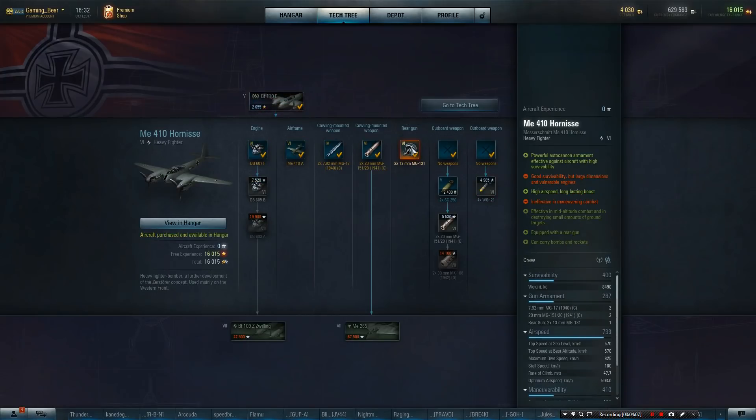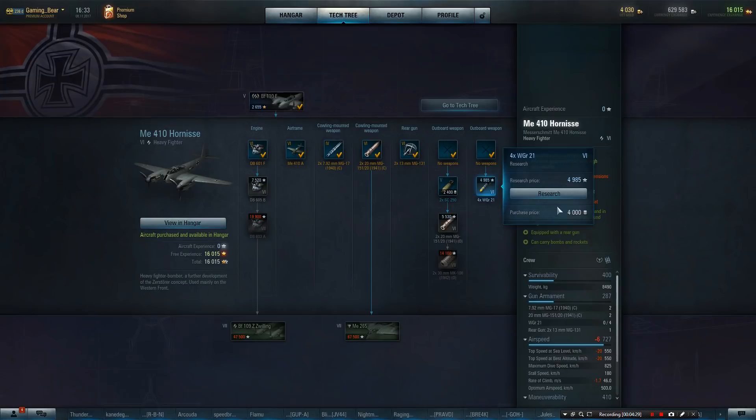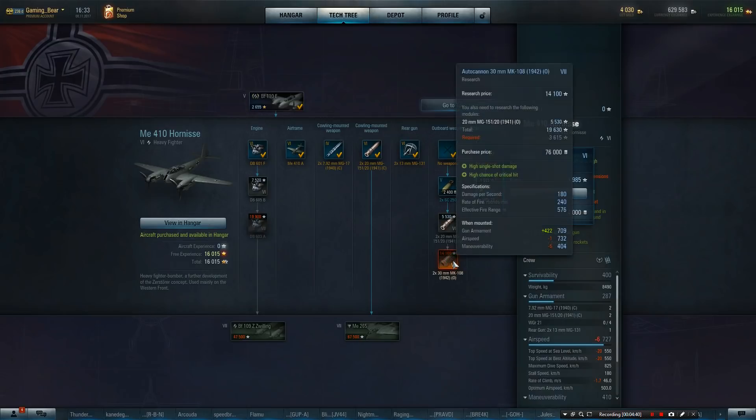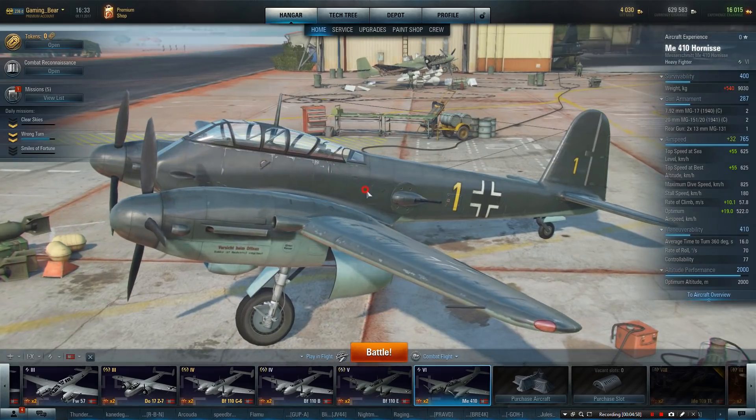The rear gunner stays at twin 13mms. You've got bombs, but you can supersede them for two 20mm cannons, which improves the overall situation quite nicely. You can also get rockets instead of the bombs. So you've got the option of bombs or big guns — two 20mm cannons. And later you can improve the armament to 30mm cannons. A lot of armament — huge guns. Looking very, very nice with all those upgrades.